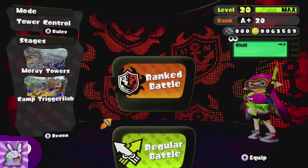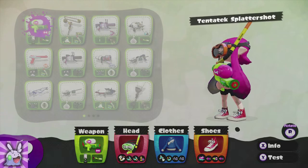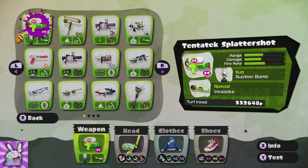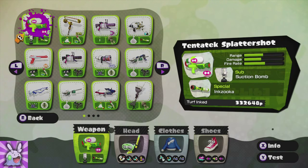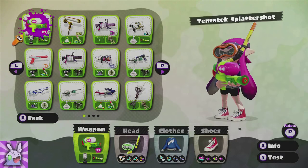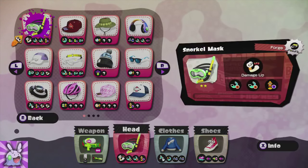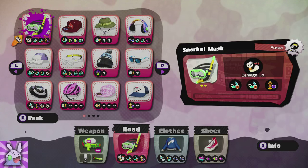The current game mode is Tower Control, which I'll get into in recon. First I want to show my class — I'm using Tentatek Splattershot because it's my favorite gun to use on Tower Control. The suction bomb is really good as you can put them onto the tower, and it's a good all-around weapon. I'm using the Snorkel Mask to increase the power of my suction bomb.